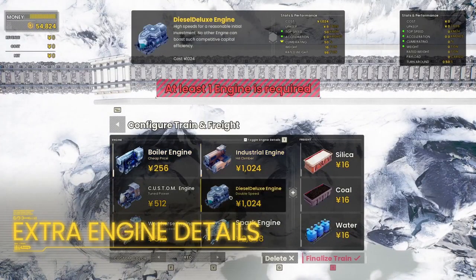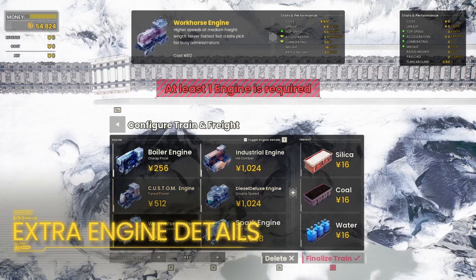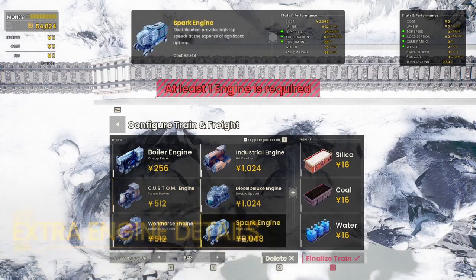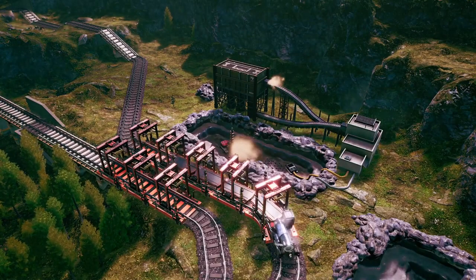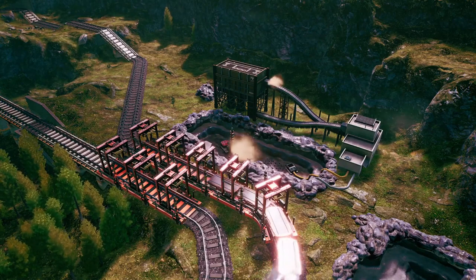Now you can see the exact details of every engine you've unlocked. This toggleable panel lets you see engine-specific stats and the full description. Suggested by a player on our Discord, waste is now free when used as a catalyst.